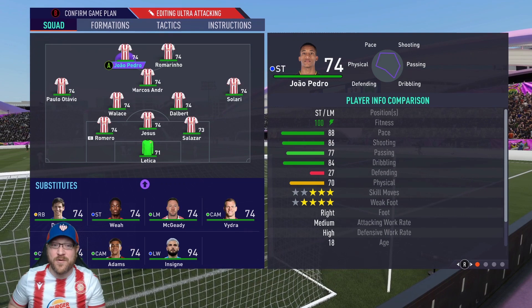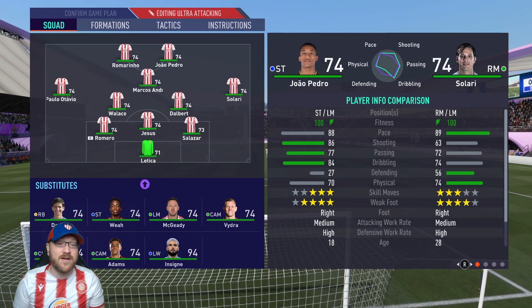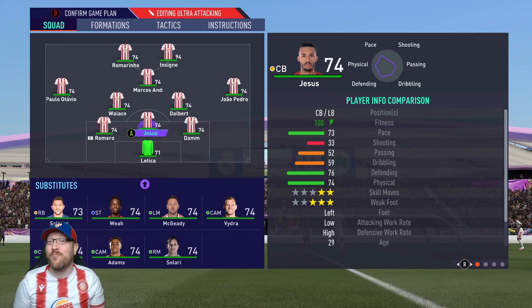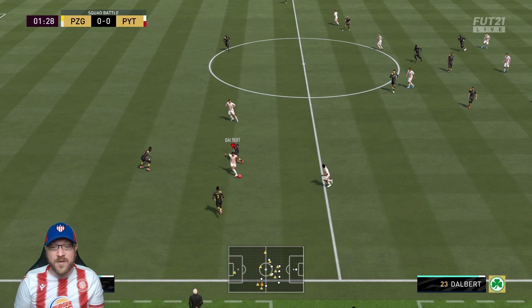The AI isn't really going to spam through balls the way your online opponents do — they're going to attack you in different ways, so you're really not going to be exposed at all. I'm going to want my CAM Romarino to be one of my strikers or in my attacking triangle so I can definitely make sure to get a through ball assist. Let's bring on Insigne so we can get that Serie A goal, and then sub on my right back. We are set up and ready to go.